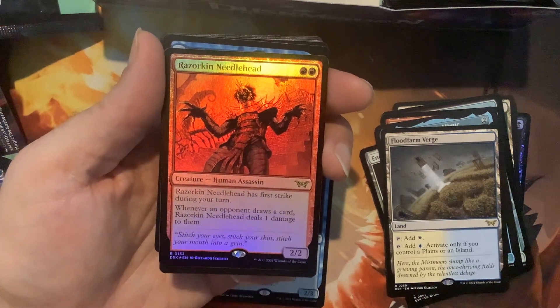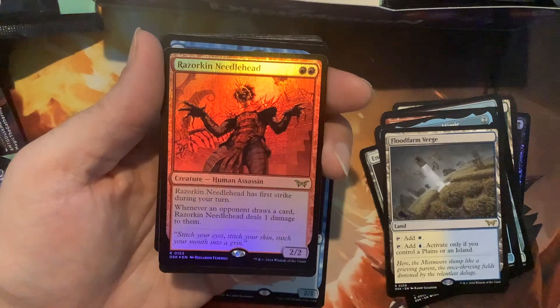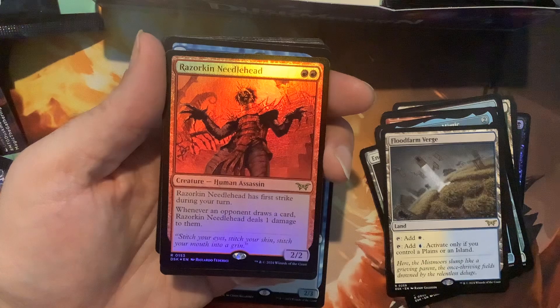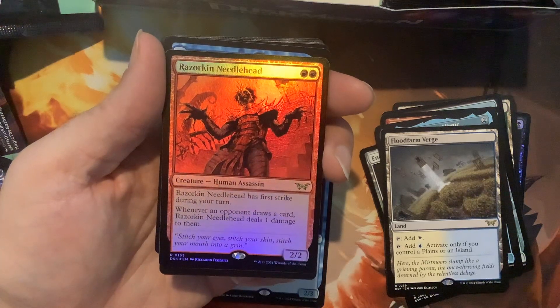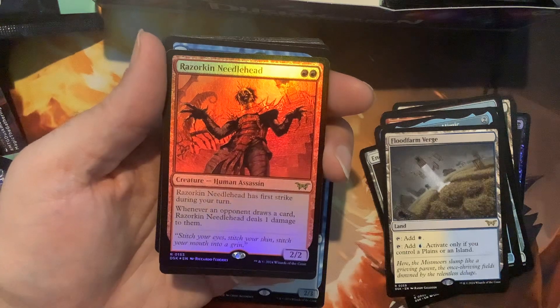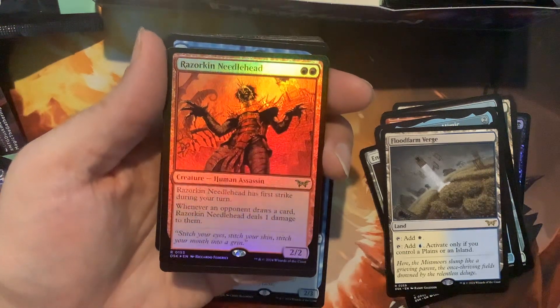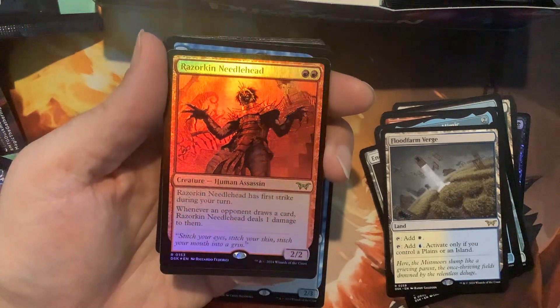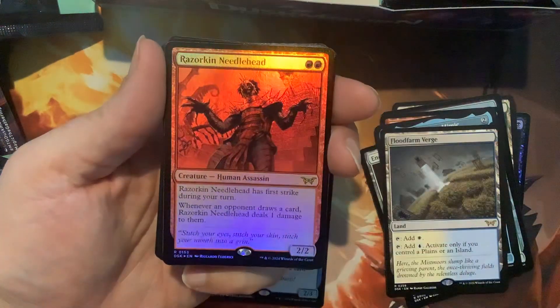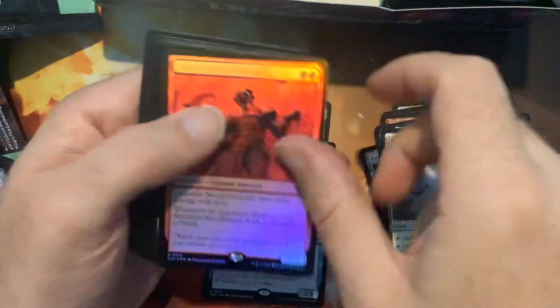And then with Marchesa, each time we target them — because this creature targets them with that damage — we go ahead and pay one mana, look at our top two, put one in the graveyard, and put the other in our hand. That is a really strong effect for us. I think Marchesa's a gangsta, really. Gangsta baby — so that's very exciting for me.